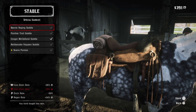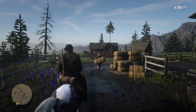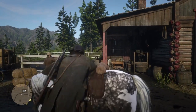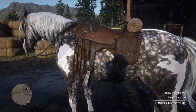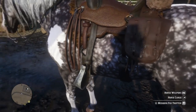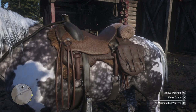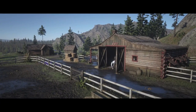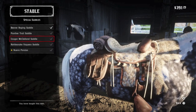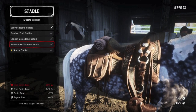Here are the stats on the Beaver Saddle. Between the two, I do prefer the Beaver Roping Saddle. It's more finished, more refined, the stirrups are nicer, and it looks more traditionally western. You could do a lot worse for a starter upgrade. The Panther Saddle looks much better compared to the Cougar. Arthur has the Rattlesnake Vaquero Saddle, which I believe is the best saddle you can get in story mode — a fine balance between upgraded stats and western aesthetics.